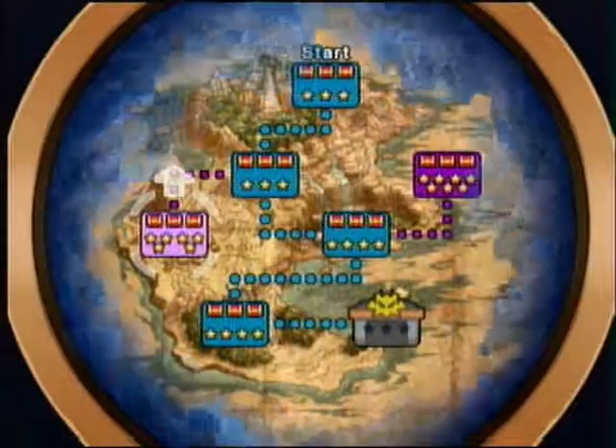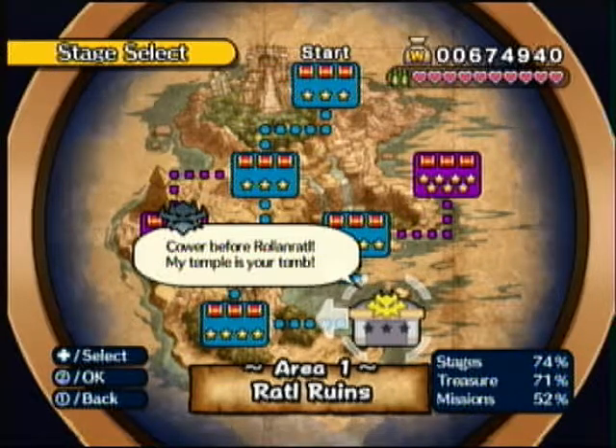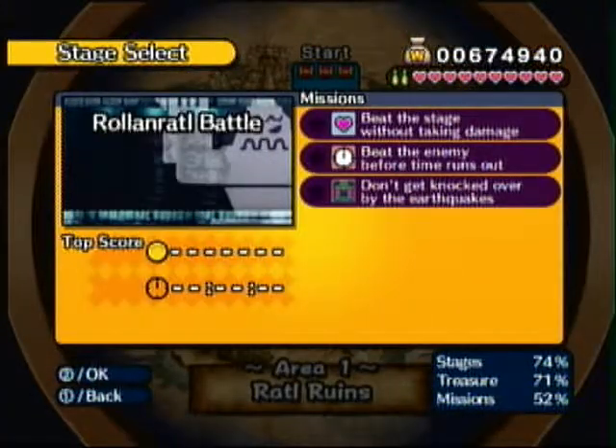So now, before I end this off, when you beat the game, all the bosses are re-available and now they have boss missions. These are my least favorite aspects of this whole game — these missions are ridiculously hard, very unfair, they take a lot of practice, and they're just tedious. Here are our missions for Roll and Rattle Battle: beat the stage without taking damage, beat the enemy before the time runs out, and don't get knocked over by the earthquakes. This is probably the easiest set of boss missions in the game — others get really hard.